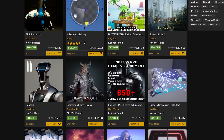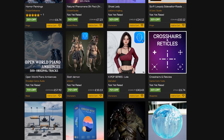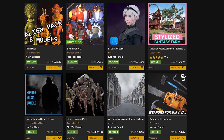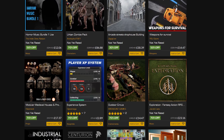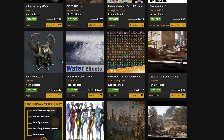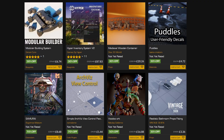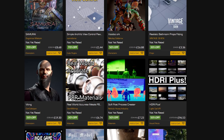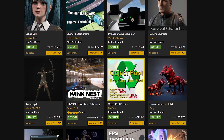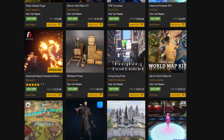Hey guys, welcome back to another Unreal Engine Marketplace sale video. Today is the April sale, which means you can save up to 70% on over 2,000 different assets up until Sunday the 16th of April 2023. I'm going to be covering the top 10 I found today, with links in the description to the full Marketplace page and individual asset pages.